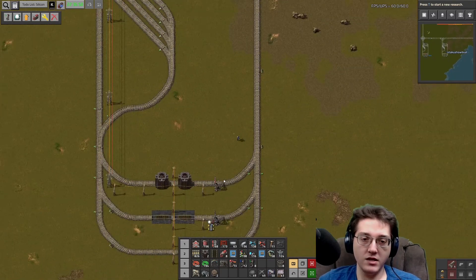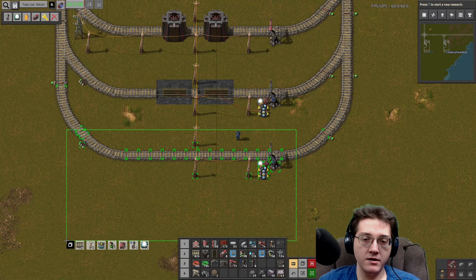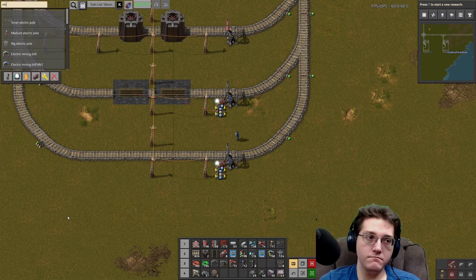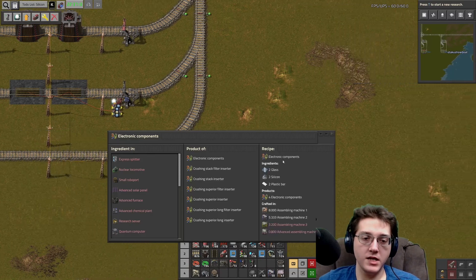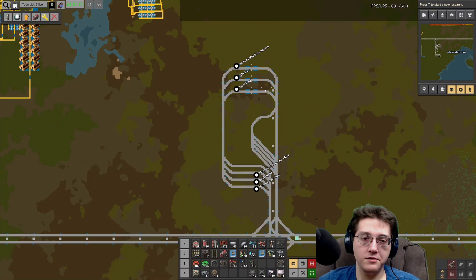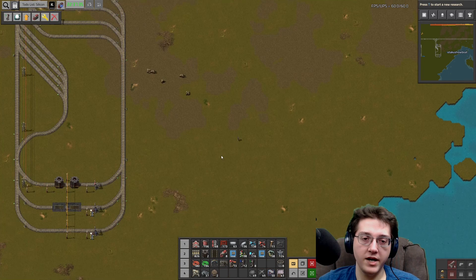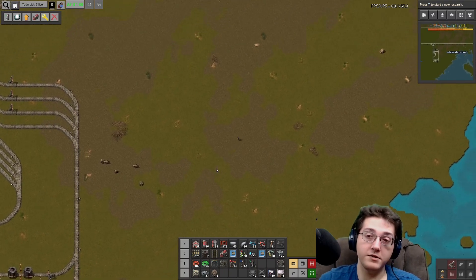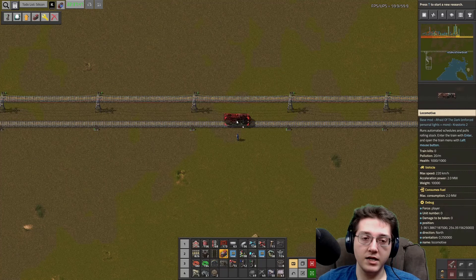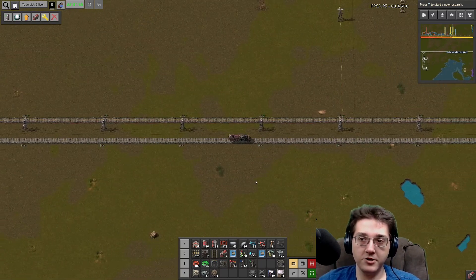Our next door neighbor is going to be making electronic components. The electronic components are going to need a three-part input. I think I'll go over there and do that, and then do the circuits at the next one - bypassing this one for now because that's probably just going to be the sulfuric acid. I'm going to get in the train to speed up the process of getting there.